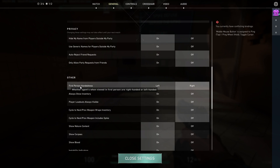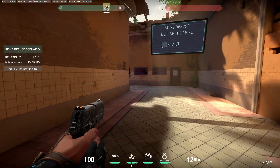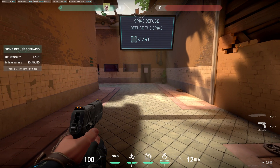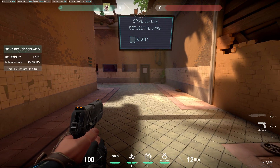You'll find 'First Person Handedness' — for me it's set to right, but you can select left. And as you can see, now my agent is left-handed. So that's pretty much it!